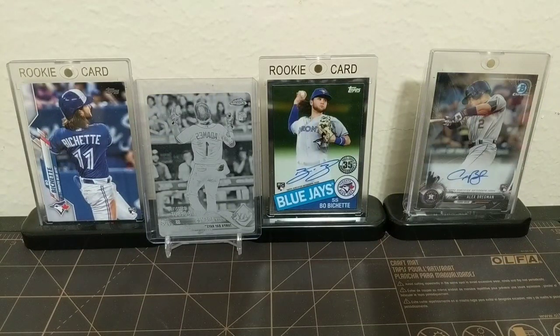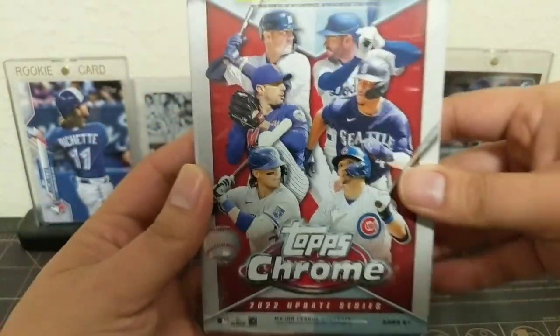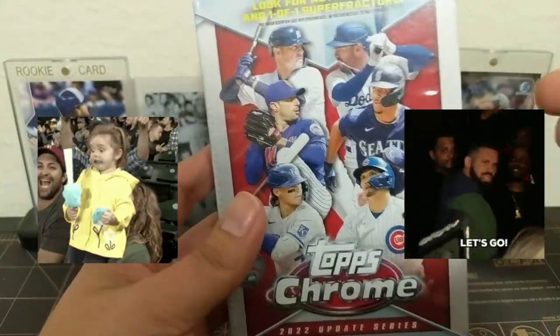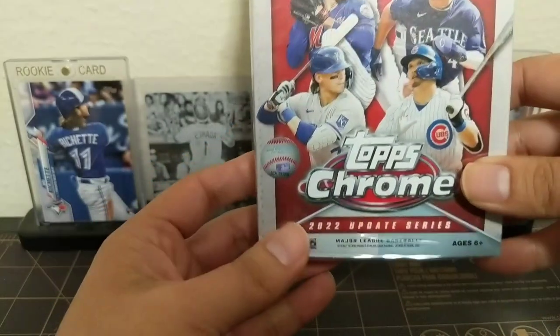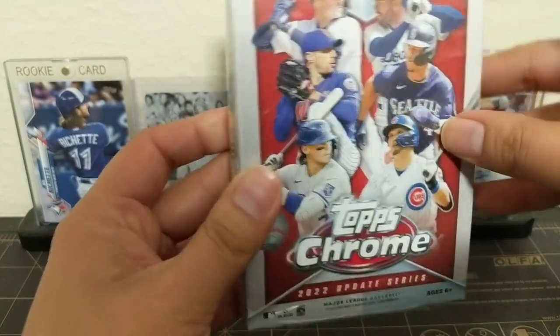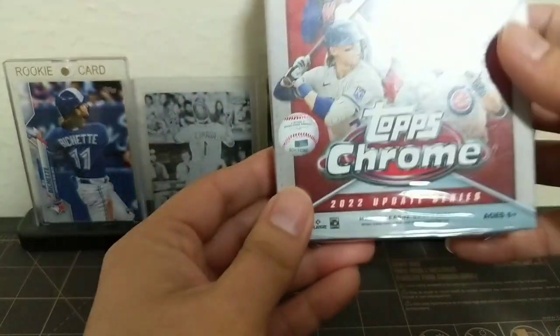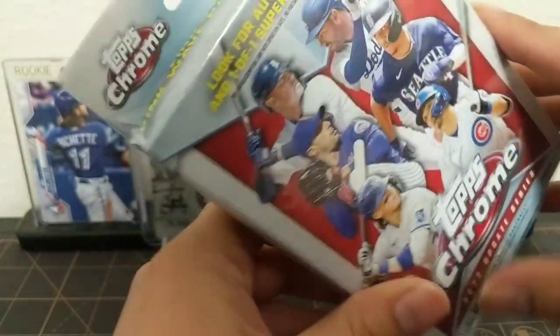Hey guys, what's going on, it's me Rob with our Late Night Break and tonight we're gonna break some Topps Chrome Update 2022. We've got the hanger versions right here - let's see if hangers are bangers. These are the same types of cards, the packs are gonna be the same, but you have the pink parallels. So you're looking for the same thing but instead of purple you're gonna find the pink wave, and I believe I have a Logan Gilbert from last year.